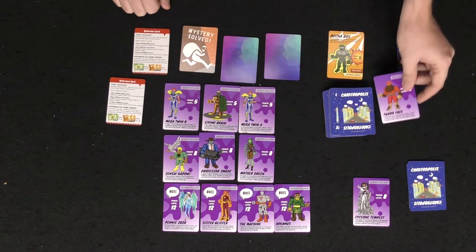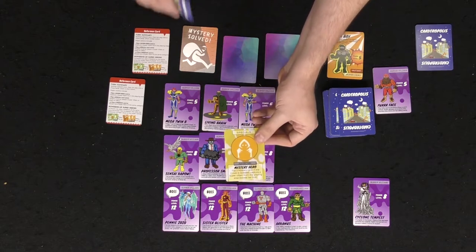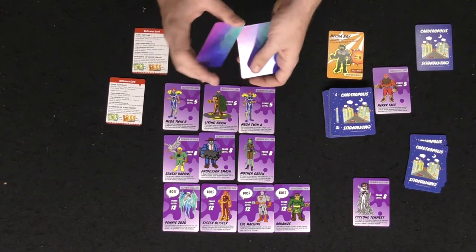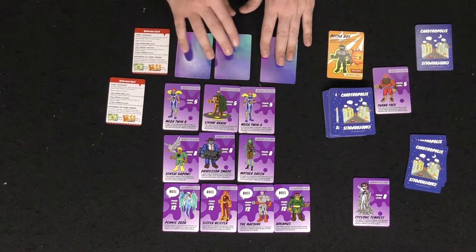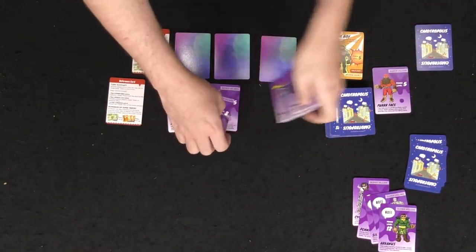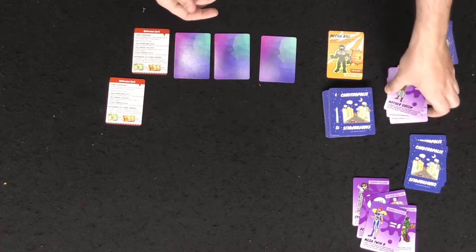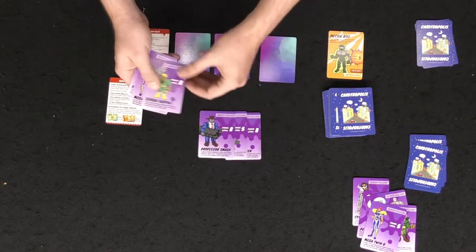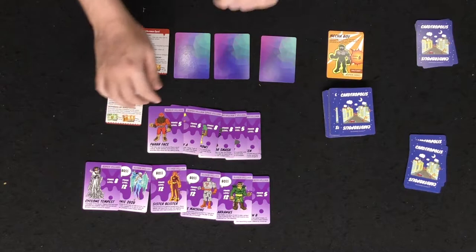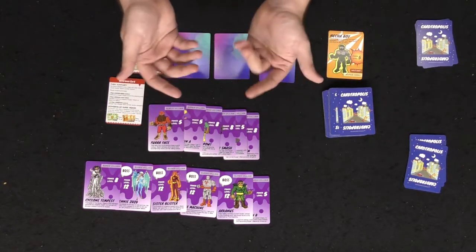After scoring a villain you place it next to you and the next player goes, choosing to play cards like a stasis card or mystery hero. Once a mystery is solved, you reshuffle those cards and place them back down for players to continue flipping. At a certain point, when a certain number of villains are next to all players, that triggers the end of the game — everyone gets a final turn, then you check the cumulative power level of all your villains, and whoever has the most points wins.